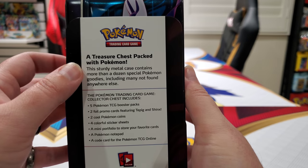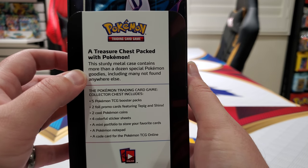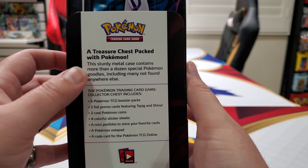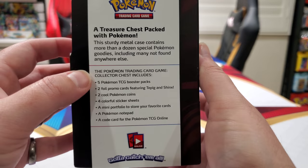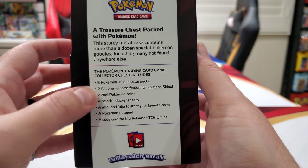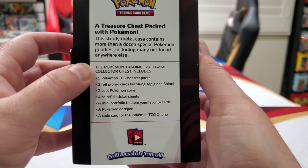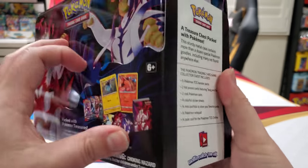This sturdy metal case, which is a lunch tin, has more than a dozen special Pokemon goodies, including many not found anywhere else. Like snacks, chips, all kinds of stuff. It comes with all of this and then more. It's a secret — I'll tell you guys right now, there's a top secret. The Pokemon trading card game collector chest includes — and then blah blah blah, all that.